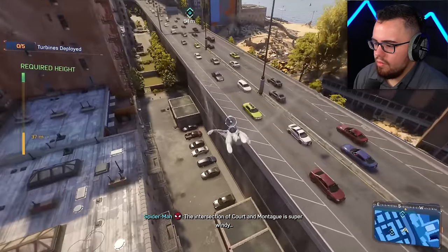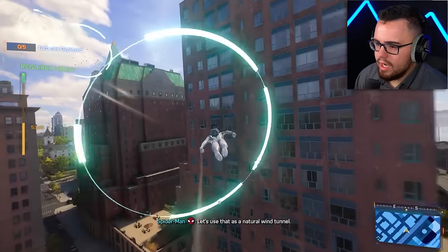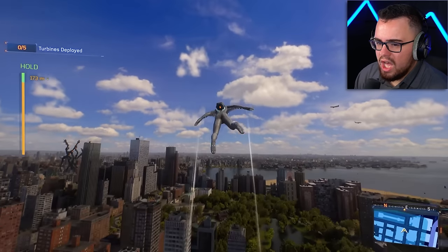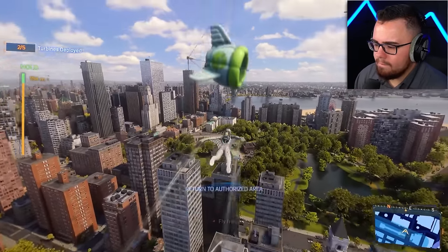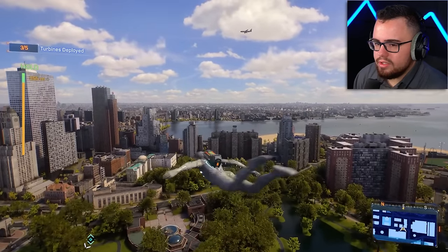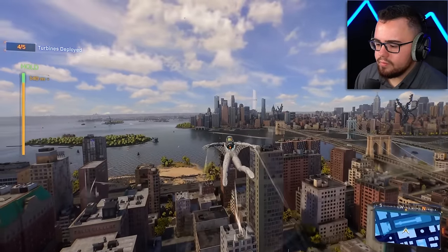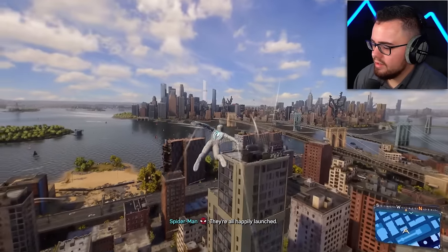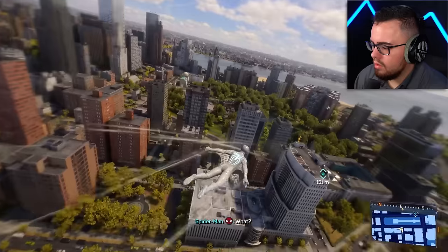The intersection of Court and Montague is super windy — I need to get really high. This is a first. Now to deploy! I just deployed a turbine — fly free, little turbine! How many of these do I gotta do? Deploy them! I have five of them real quick — nice, they're just sitting up there.